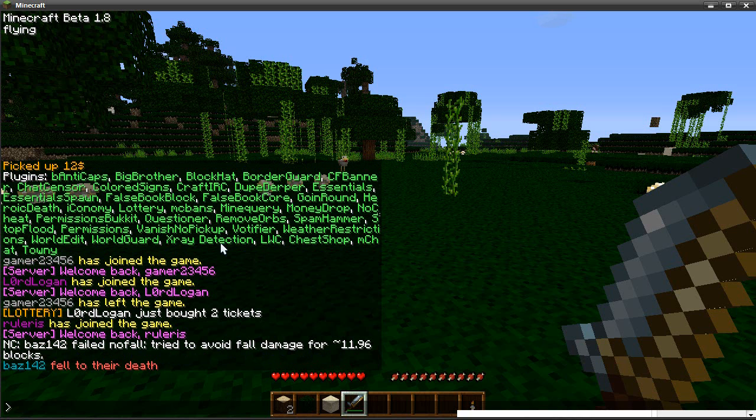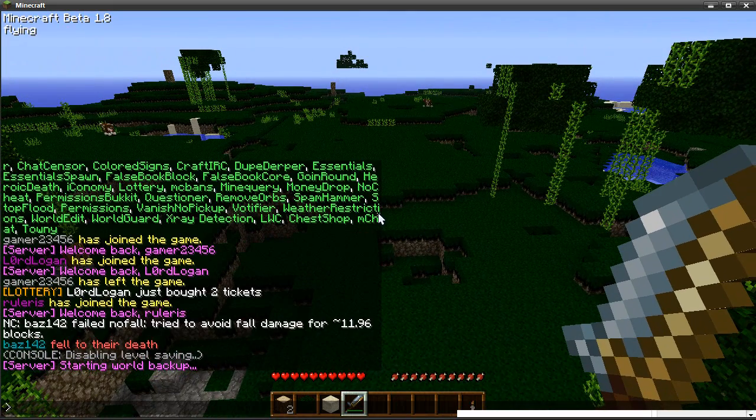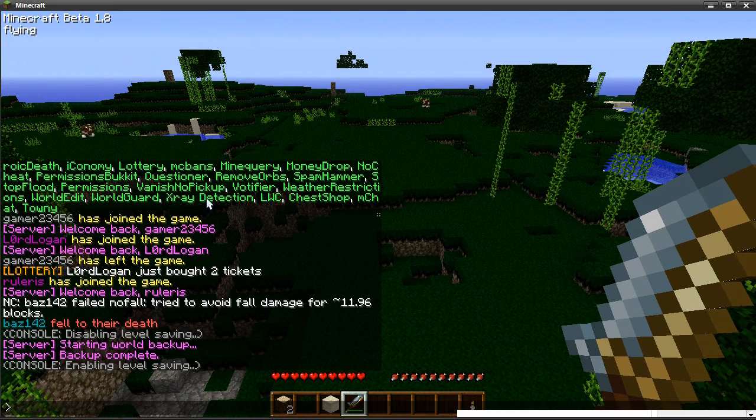Next one is Weather Restrictions. With the new update it looks like weather has turned off through that plugin, but you can configure it — we had it set to rain for about 5 minutes every 3 hours and 20 minutes. To be honest, a lot of players seem to hate weather anyway since it lags their systems. So I'm glad it's off, even though as a survival server we really should have it on.